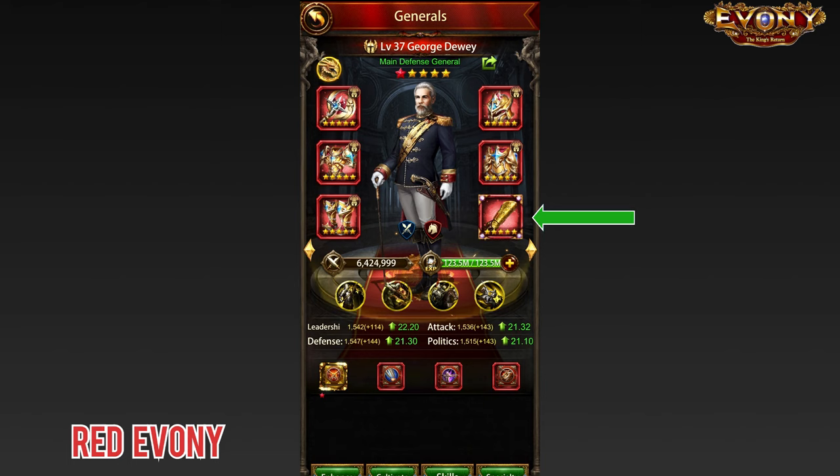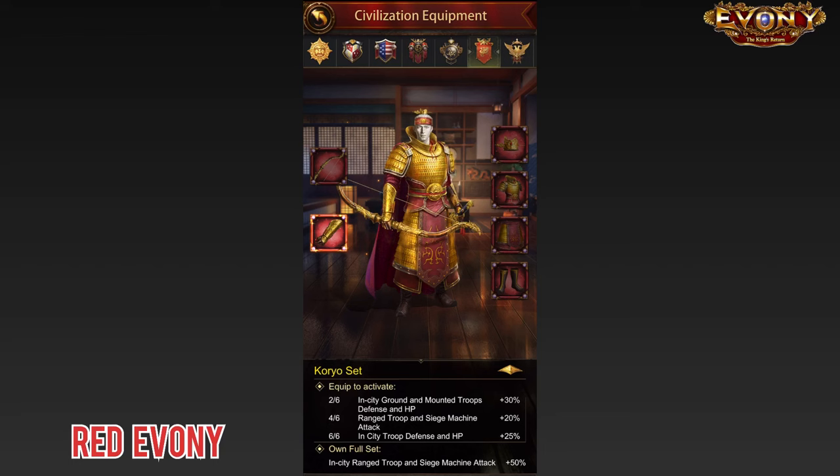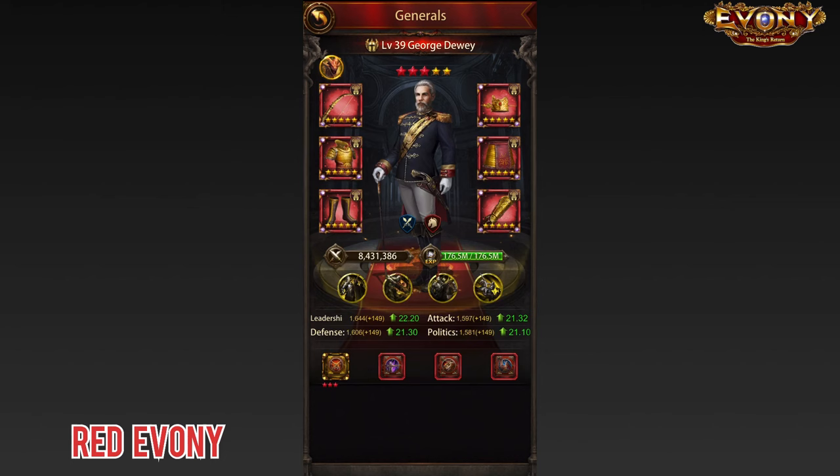The simple answer: sieve gear. Everyone wants sieve gear — you want sieve gear, your friends want sieve gear, even your grandmother wants sieve gear. And for your world general, currently the best sieve gear set is the choreo set. And of course, the aim is to get the full choreo set on your world general.